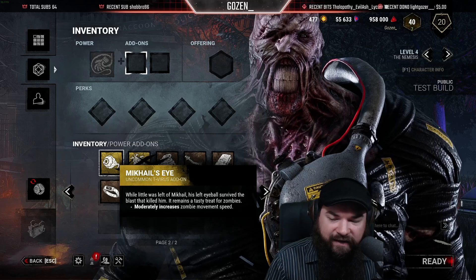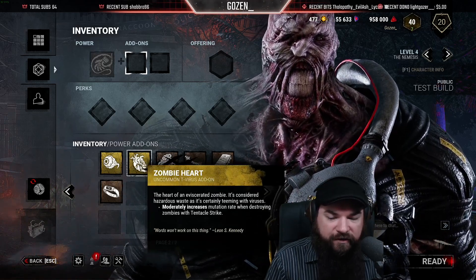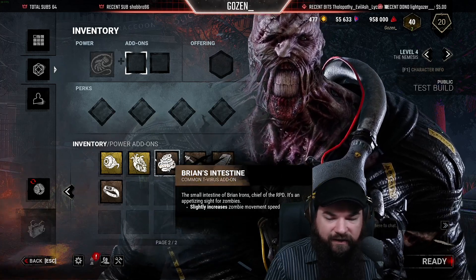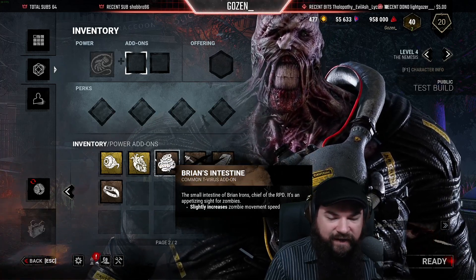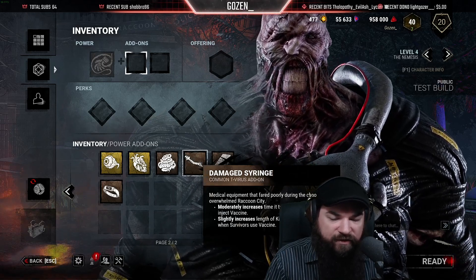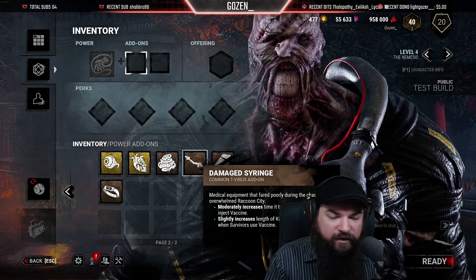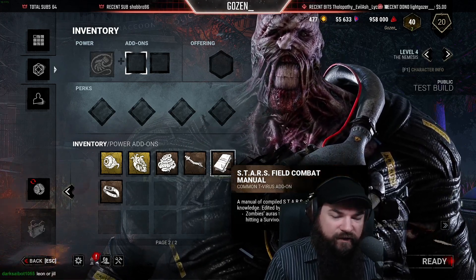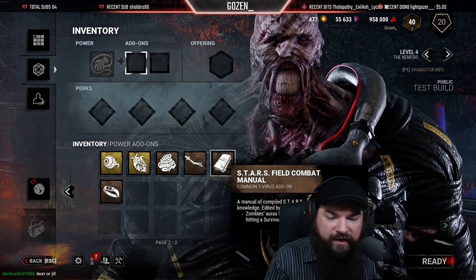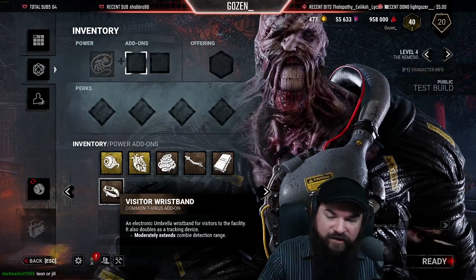Mikhail's Eye moderately increases zombie movement speed. Zombie Heart moderately increases mutation rate when destroying zombies with tentacle strike. Brian's Intestine slightly increases zombie movement speed. Damage Syringe moderately increases time it takes survivors to inject vaccine, slightly increases length of killer instinct effect time when survivors use vaccine. Stars Field Combat Manual: zombie auras turn yellow for six seconds after hitting a survivor. And Visitor Wristband moderately extends zombie detection range.